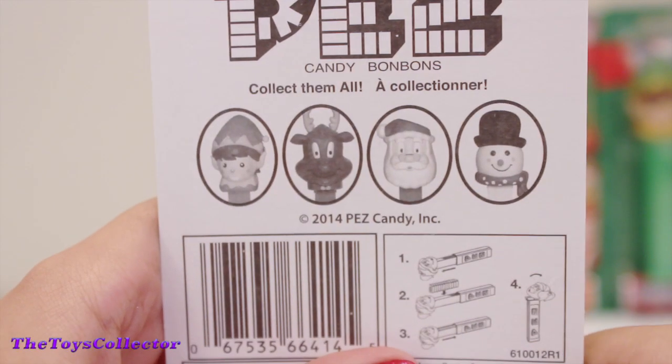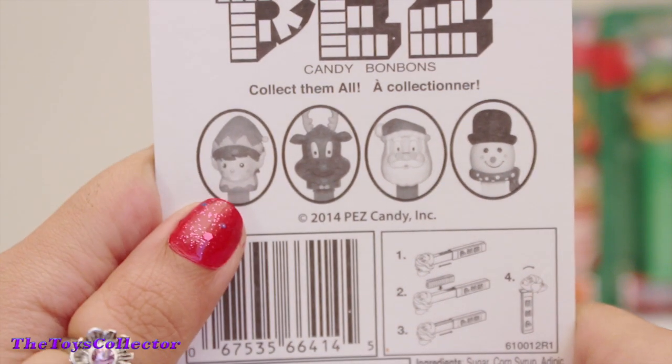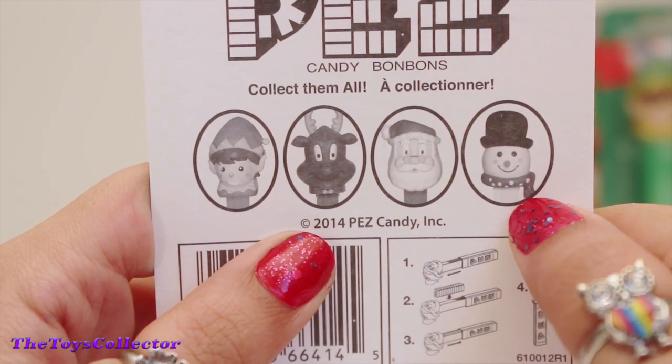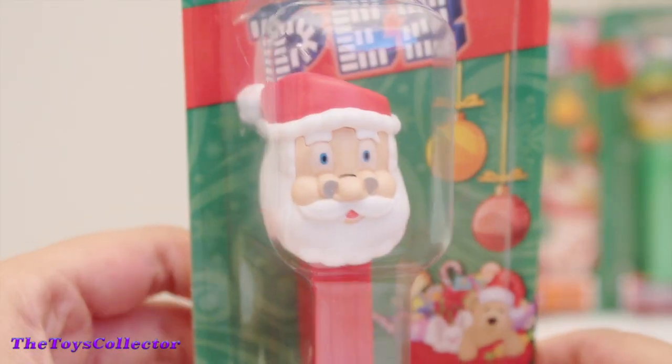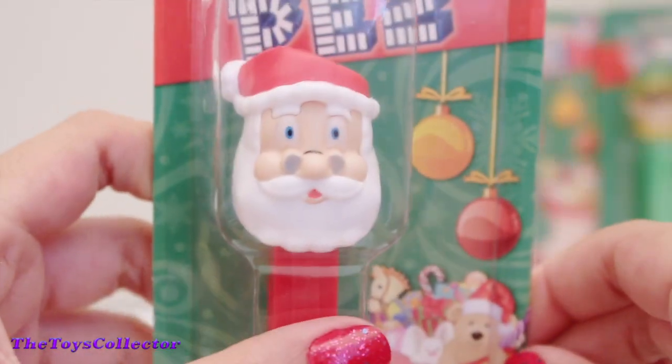I did pick up the full collection, and in this collection we have an elf, the reindeer, Mr. Santa Claus, and we have a snowman. Each PEZ Dispenser comes with two candies. So let's open.